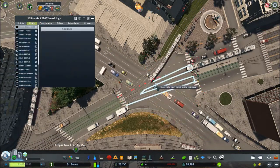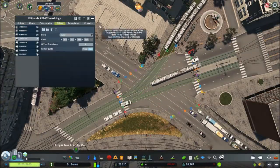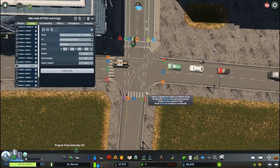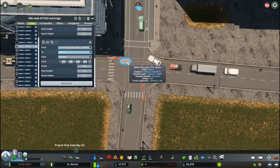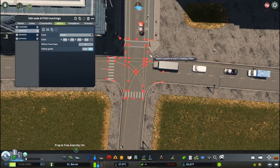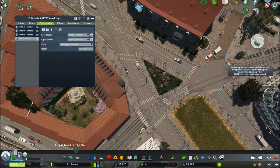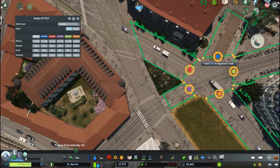I also did a whole bunch of intersection marking work in this episode — I think something like five or six hours of it. So the whole of Chatelain is basically marked, Lafayette is finished, the old town is finished. Basically all the parts of the city which are detailed and finished also have their road markings done. When I started doing the road markings I never thought I would come to this point, but here we are — it's actually a very good feeling.